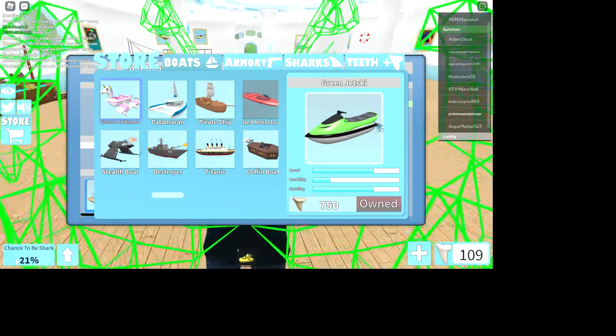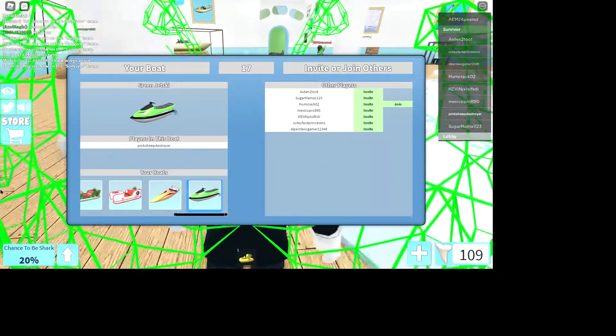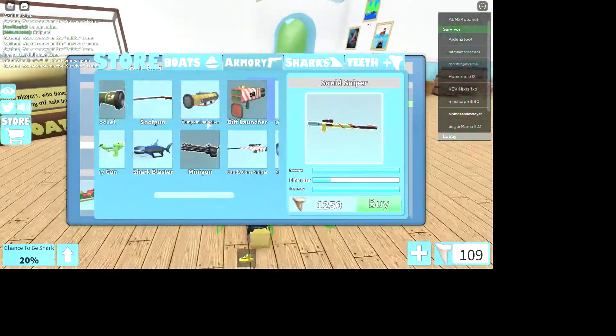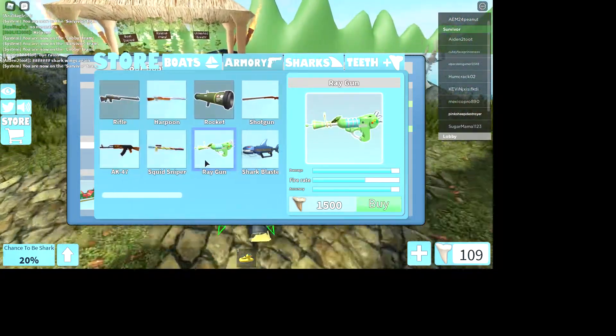First, you must have the jet ski — pink or purple. Don't get the banana boat; it's the same thing but slower. You must also have the minigun, and you need some teeth so you can't just get rid of them in the rain.